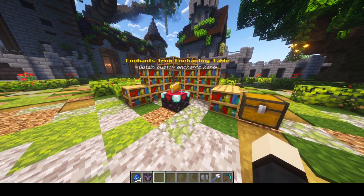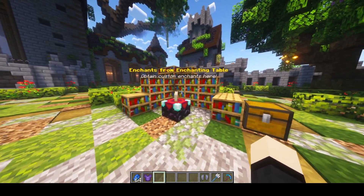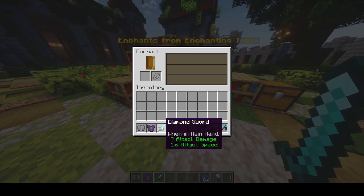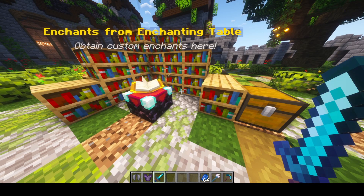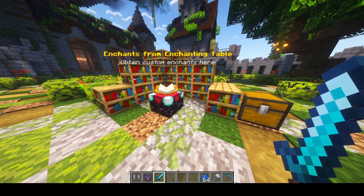It has a ton of custom enchantments — over 450, as I mentioned — and it's easy to get them from the enchantment table and the enchanter, which I'll show later. Let's enchant a sword as well. We got Featherweight 2 and MLA 2. Depending on the enchantment level you select, you get a random number of enchantments, and you can fully configure this in the configuration as you can see on screen right now.